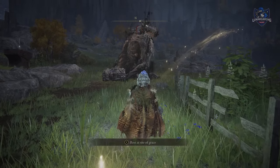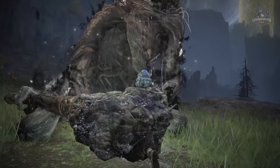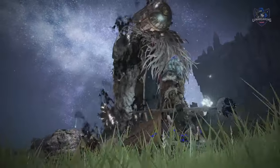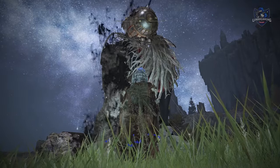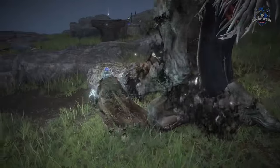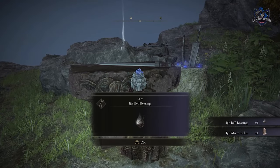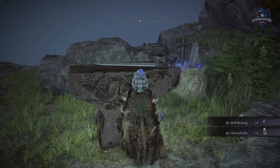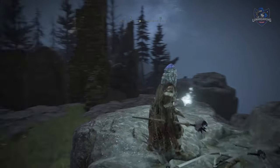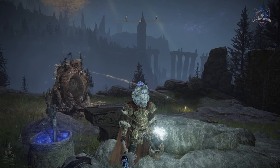If you rest at a Site of Grace and return to Iji, you will notice that he has died — probably by suicide after feeling so bad about Blaidd — but you will get his mirror helm, which kind of completes his arc as well. Guys, that is it for the Blaidd quest guide video. If you want to see more useful guides for Elden Ring then like and subscribe. I'm going to do a Sellen one next as that's a pretty long and confusing questline, so look out for that. See you guys in the next one, bye.